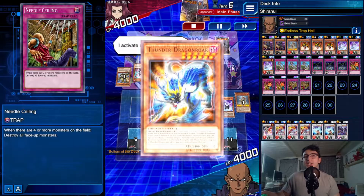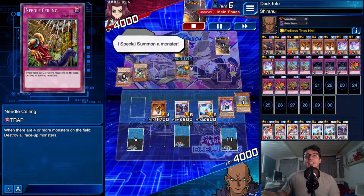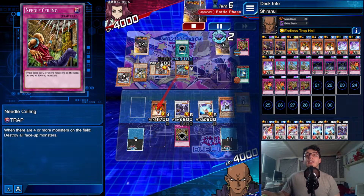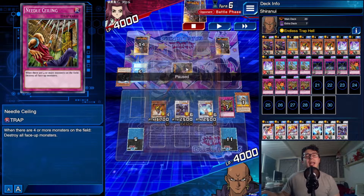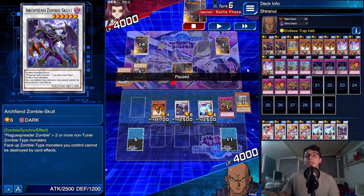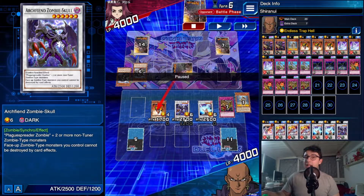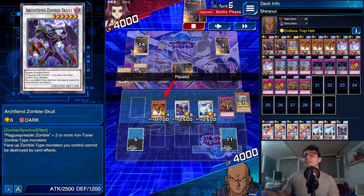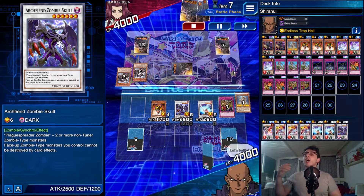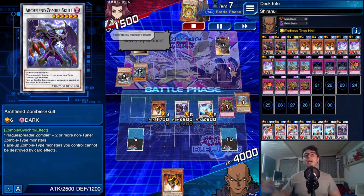As soon as he summons I'm going to clear the field — only his field. Needle Ceiling with Archfiend: just clear them all! He used Dragon Duo to cover up, but it was a bad move. He could have face-down my Archfiend Zombie Skull — but if he'd banished it, I'd have had a level six in the grave next turn anyway. That's why it's difficult to play against Shiranui — they have so many options, which is why they were nerfed and why people hated them.